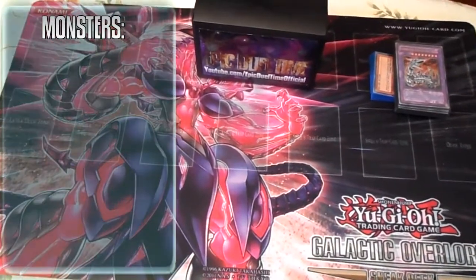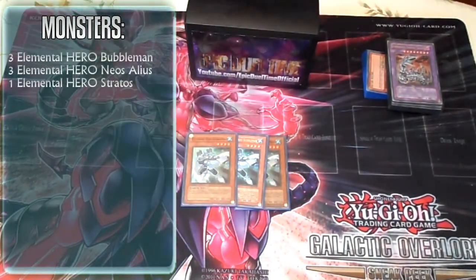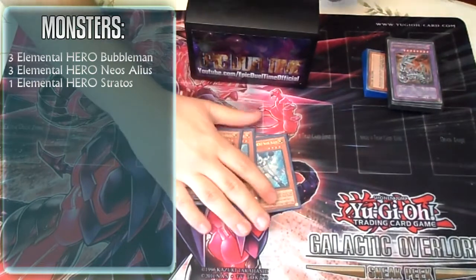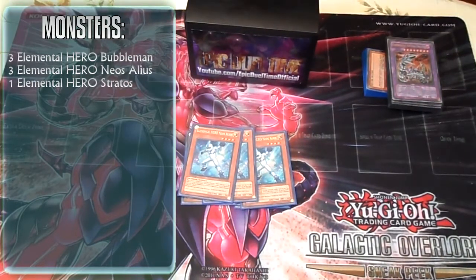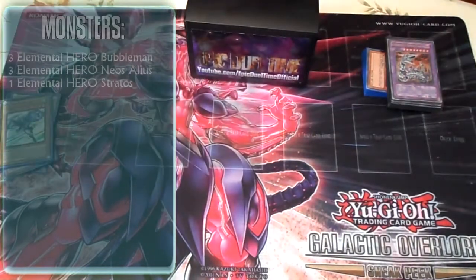Hey, this is my Bubble Beat. I run three copies of Elemental Hero Bubble Man, three copies of Elemental Hero Neo Salius, and one copy of Elemental Hero Stratus — because he's limited.